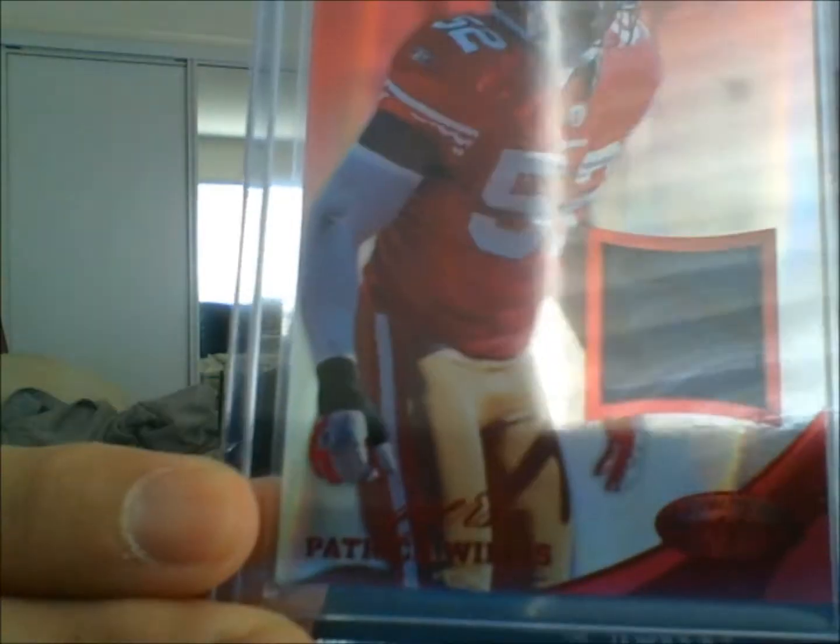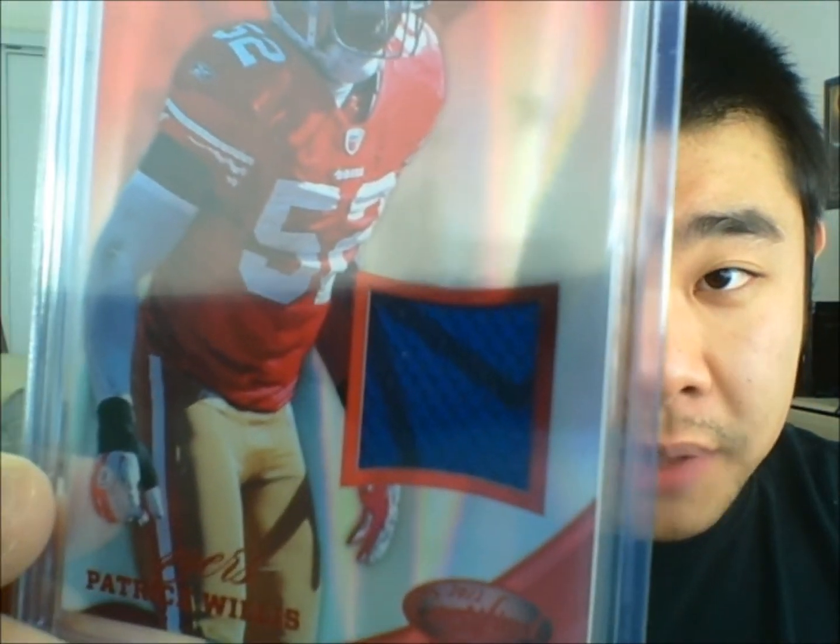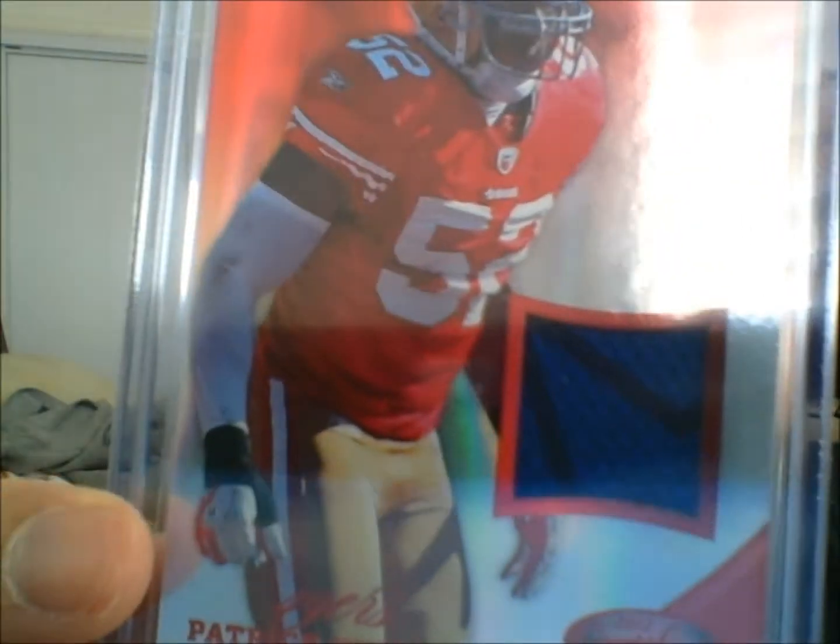Now moving on to some other stuff. So we have a Patrick Willis two-color jersey — blue and black. And I'm not sure what cut that was from. I'm guessing it's like a Pro Bowl cut. It would have to be from a Pro Bowl jersey or something, because it's blue and it's black. Very, very interesting card nonetheless, 11 out of 99. Very nice.